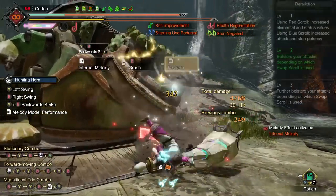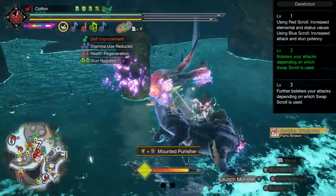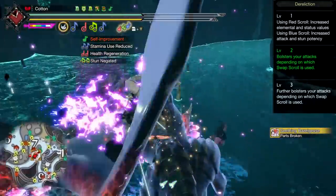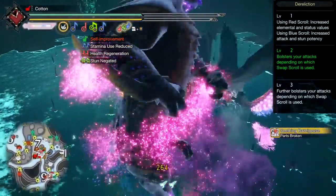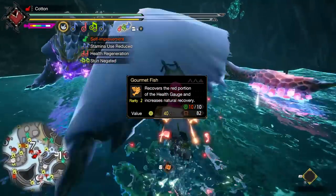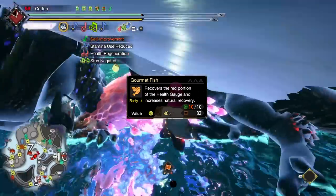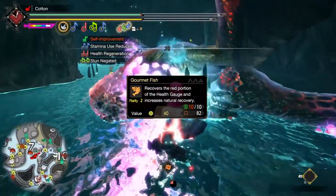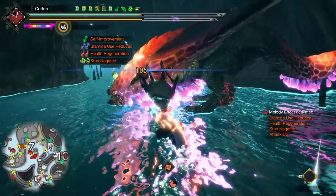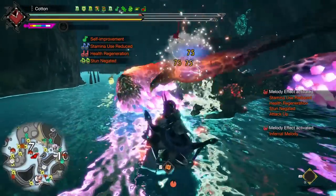Yes, we are using Dereliction to achieve this, and I know many people aren't big fans of Dereliction. But it's worth noting that three out of the five horns used for elements have health recovery songs of some kind. Those, especially in combination with the Gourmet Fish item — which I always recommend with Dereliction — pretty much completely negate the health drain. The other two horns are a bit dangerous, but there is simply no way to reach these heights without the skill, and these are the best Hunting Horn builds for a reason.